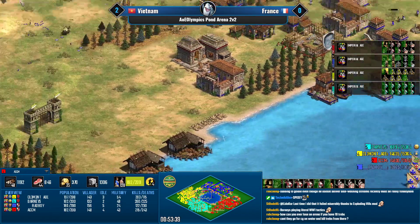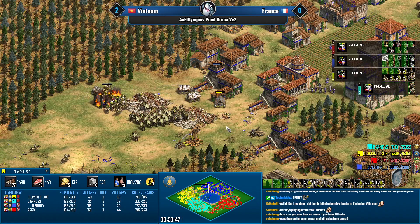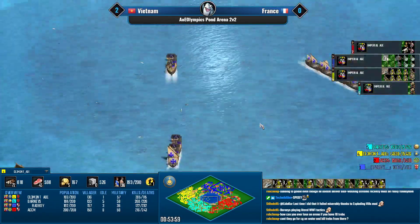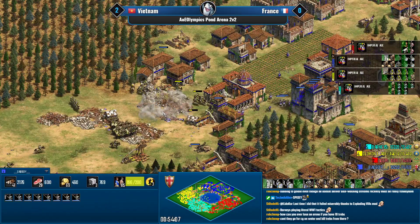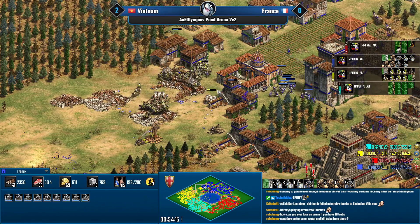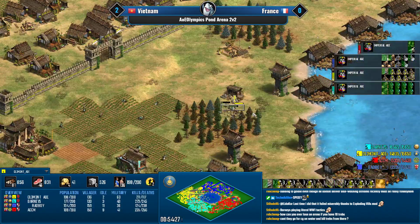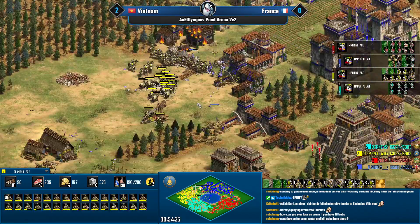ACCM might not actually be able to push just yet. Look at the north — that's a big dead blob. The problem is jambows will be extremely cost efficient against everything Clement has right now, and Clement is still not close to any gold income. He has four on gold. Everyone needs to keep their castles alive.